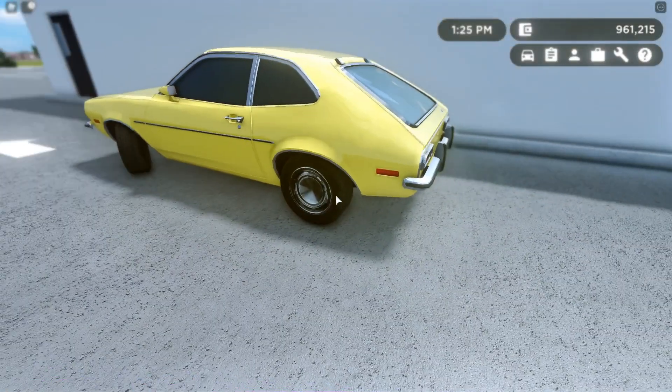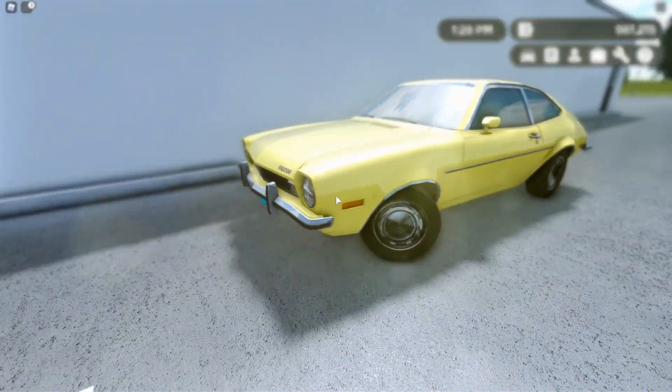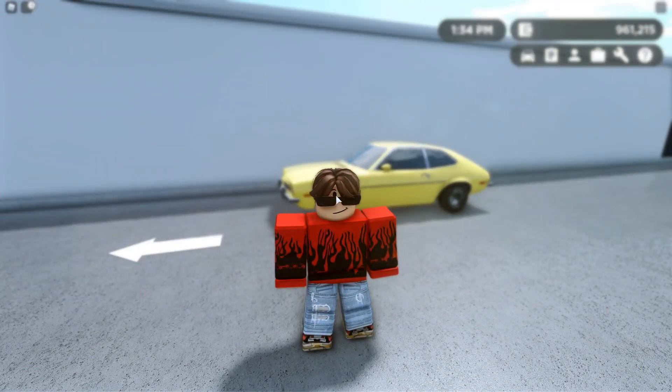If you guys don't know, this car — I forget the exact real-life name, my apologies — but what this car is based on would actually explode if it got rear-ended in real life. It would literally engulf in flames. That's why it explodes in Greenville if it gets rear-ended or someone hops out of the car. Anyways, let's move on to our final hidden feature.